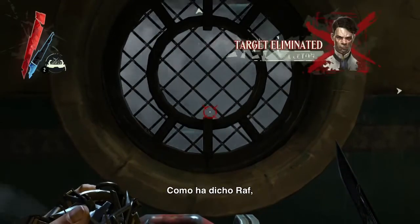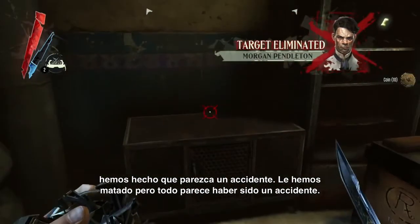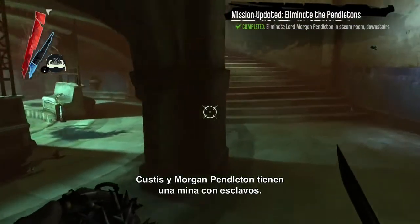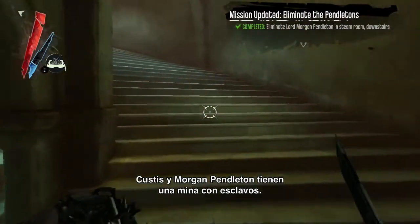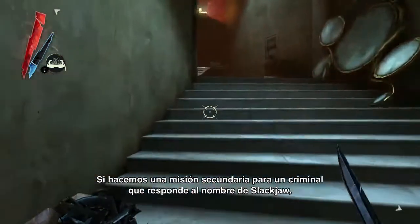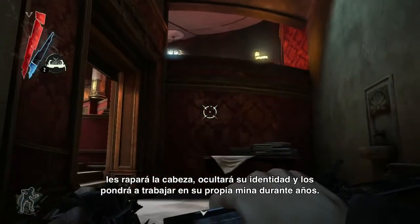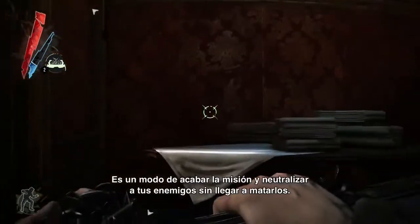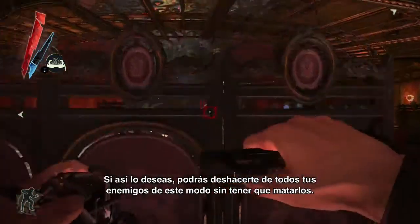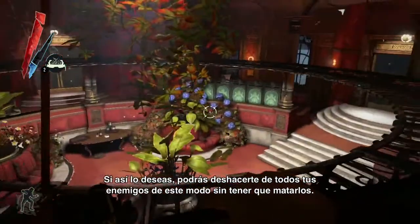So we made this look like an accident — the target's been assassinated, but it looks like an accident. However, there's also a completely non-lethal way to do this. Custis and Morgan Pendleton are slave owners who run a mine, so by doing a side quest for a crime boss named Slackjaw, he will take them for you, shave their heads, obscure their identities, and put them to work for years in their own mine. It's a way to accomplish the mission and neutralize the targets without killing them. Across the game, all of the targets can be dealt with this way for the thorough player who doesn't want to kill them.